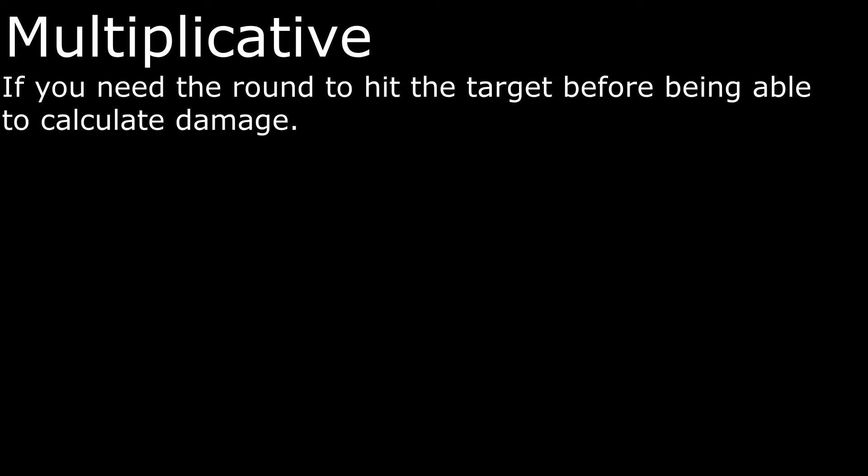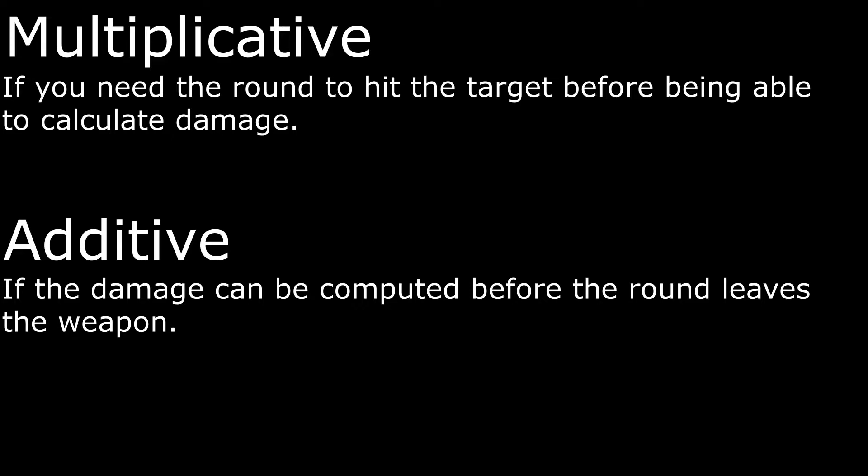A modifier is multiplicative if you need the round to hit the target before being able to calculate the damage. An additive modifier is one where the damage can be computed before the round leaves the weapon. Let's take a look at a couple of weapon talents to demonstrate what I mean about calculating before the round hits the target versus being able to calculate before it leaves the weapon.